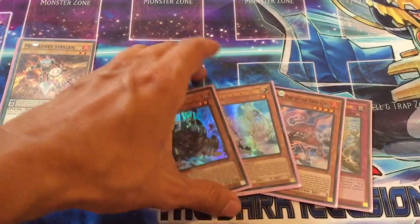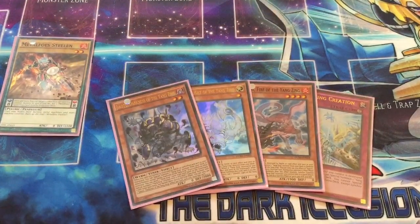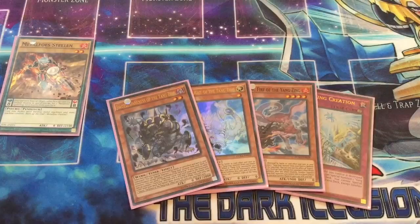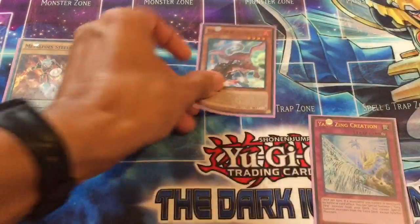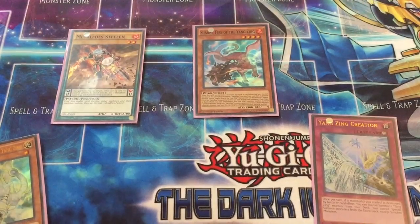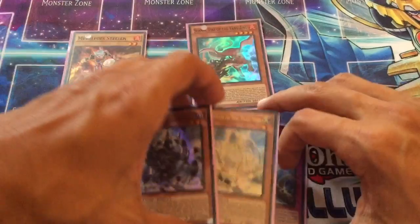This deck doesn't have the ability to do very specific types of stuff, but it still has a good amount of ability. It can be stopped by Maxx C and Effect Veiler, which sucks, but it's still okay. Getting into the first combo — rather than doing that, you're gonna want to normal summon any one of your Yang Zing monsters, like Suanni or Pulao, and put them on the field.